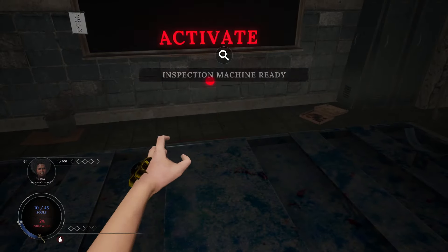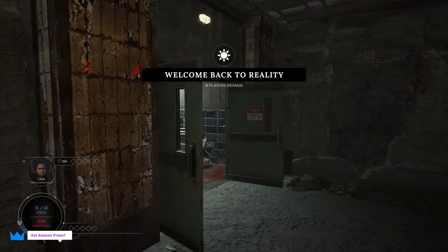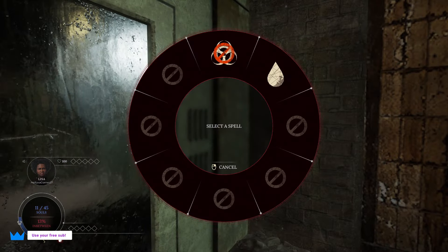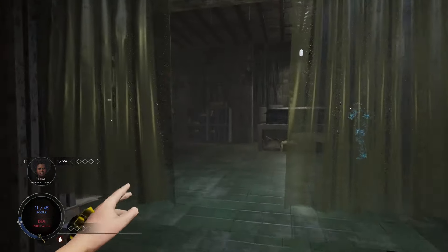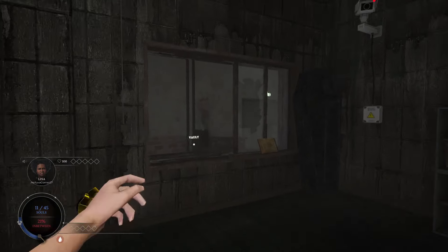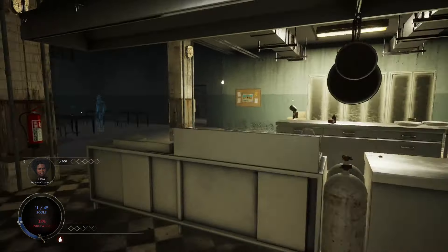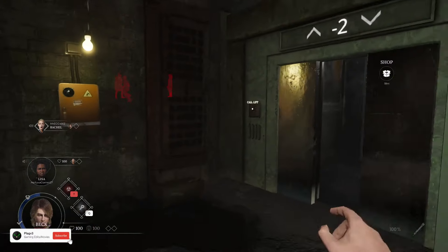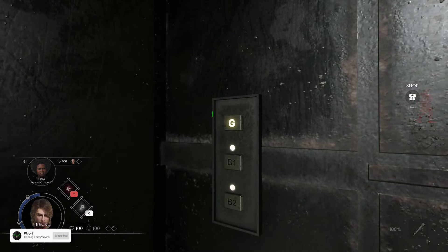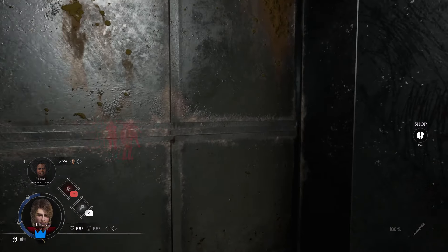Maps are not only filled with tasks but also points of interest unique to that particular map. On the asylum map there are blackboards which may be used if you are muzzled or don't have a microphone to communicate, however these can only be used in custom lobbies at the moment. There are also tanoids which allow you to project your voice across the entire map. There is also an elevator which requires power to be fixed from below, allowing you to route between floor levels — worth mentioning that the elevator will not function during the in-between.